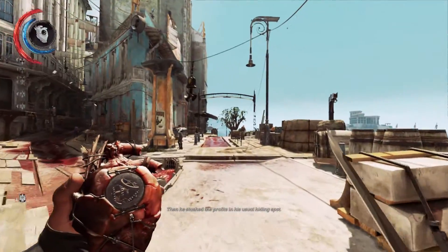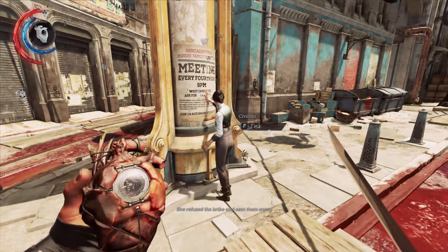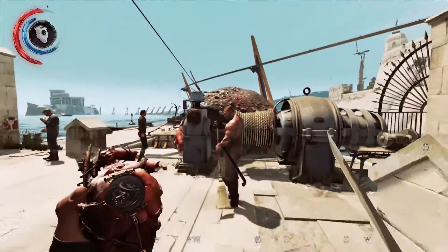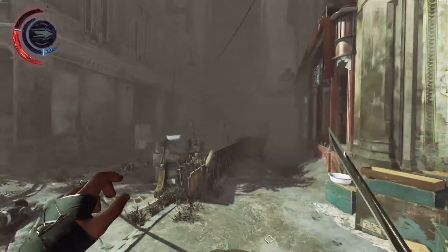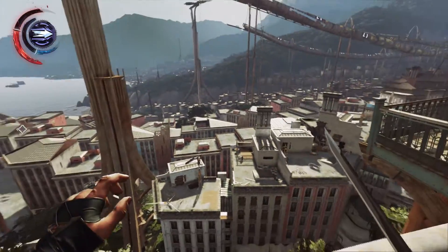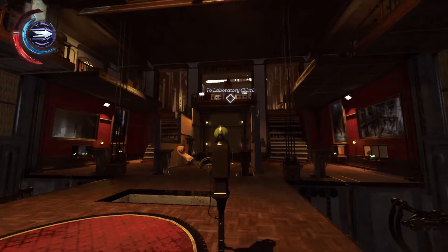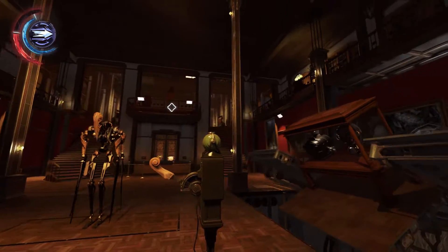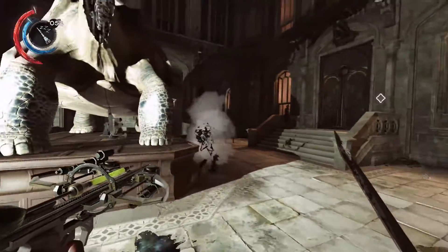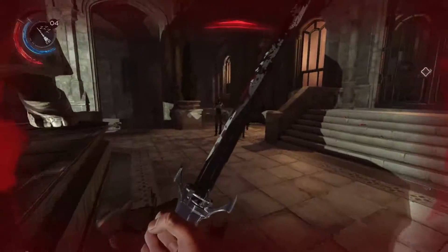Dishonored 2 looks very much like a better version of the original game — better textures, better blood effects, and better overall detail in character models, at least when it's running smoothly enough for you to notice. There are times when the game just looks absolutely beautiful and full of life thanks to the citizens of Karnaca. Each mission takes place over two to three different areas, with the first couple being different districts of Karnaca. These areas share the same Karnacian architecture, but the climax of each mission brings you to entirely new areas like institutes, palaces, and mansions, providing much welcomed variety with their different multi-floor layouts. Enemy designs also look decently varied, with visual cues aiding gameplay — like enemies with helmets that require a shot to remove before another headshot can finish them, accompanied by a satisfying clank.